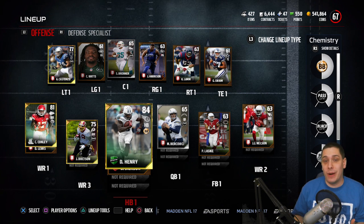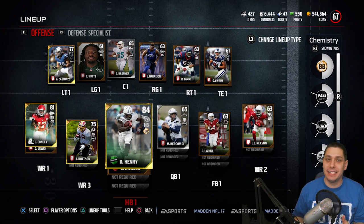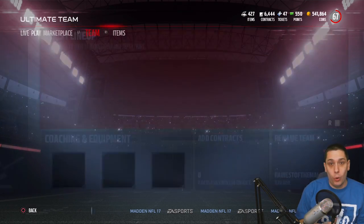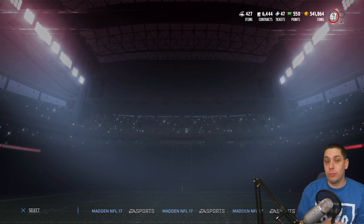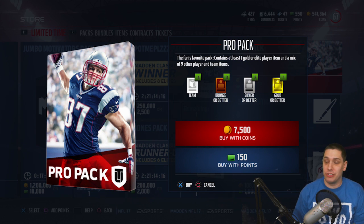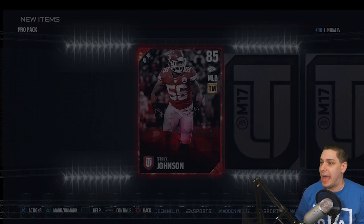Right now we have two upgrades to make to our team based on the fact that we didn't do one last time. We're going to update our lineup with the gold we get from our pro pack. We're going to open up two pro packs — hopefully we get some positions we need. Right now the motivators packs are in the game, but we're just doing pro packs. The only opportunity to get a promo pack is if we win a Super Bowl, which is pretty difficult with this team.